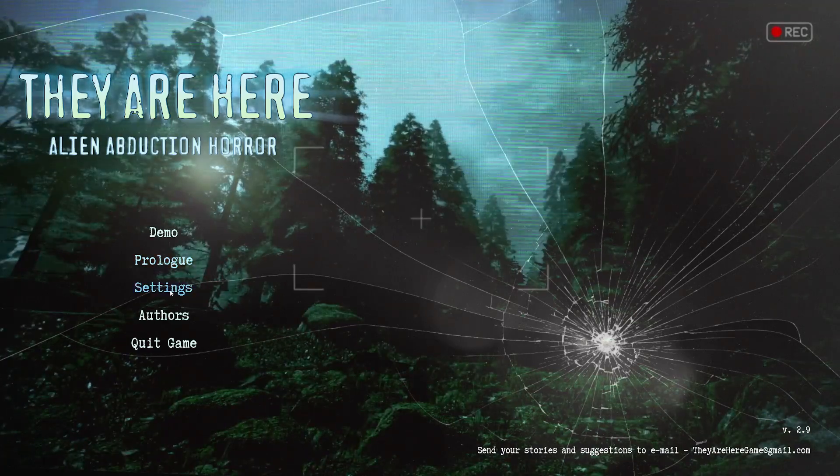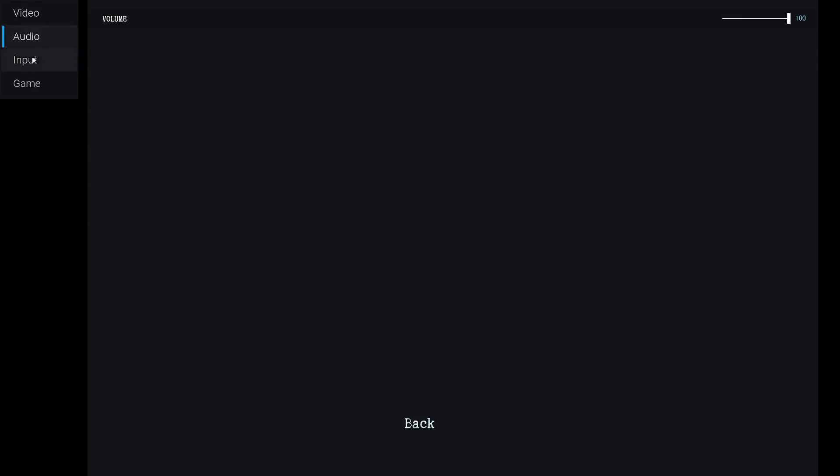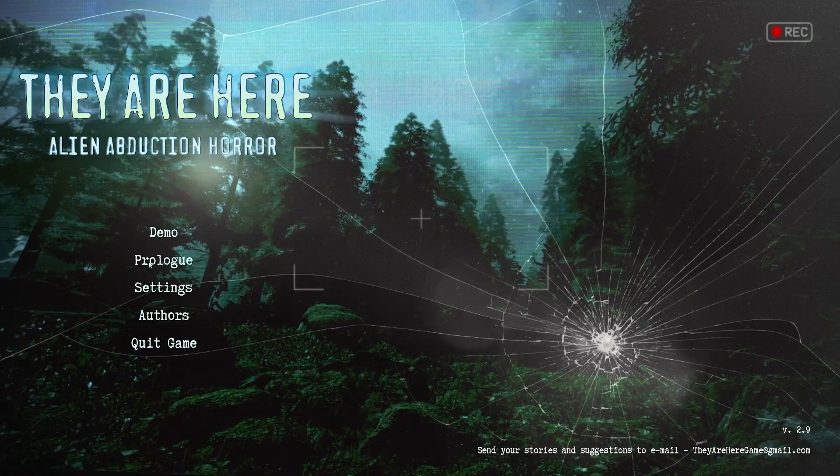Let's go to settings first and get our sensitivity sorted out. Let's see where that would be — here we go, mouse sensitivity. Let's bring it down just a little bit. I don't want to go all jerky.